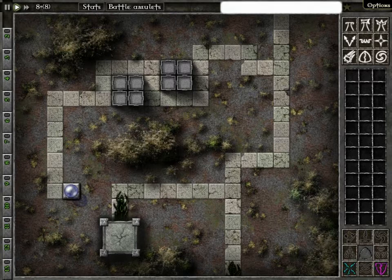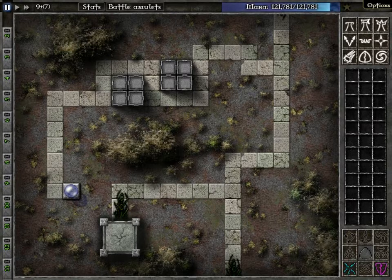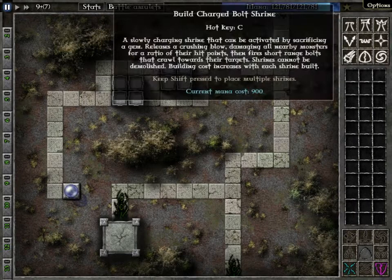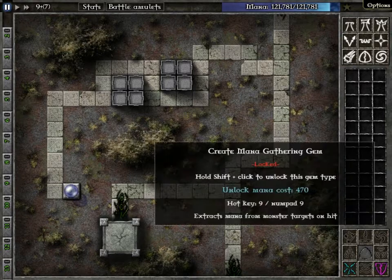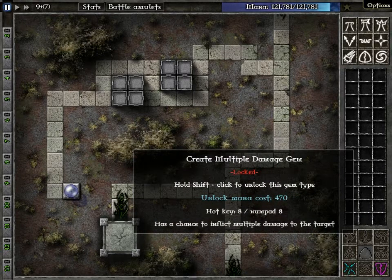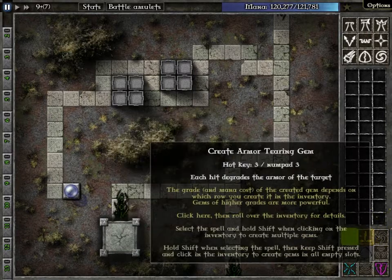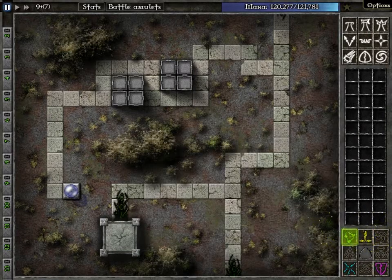Now we're going to show you the other trick that most people don't actually know. First, go into cheat engine and just get rid of all this — click new scan and then you can delete that. Now we're going to create the highest level possible gem. Go ahead and unlock this. And this. And then we're going to make armor.